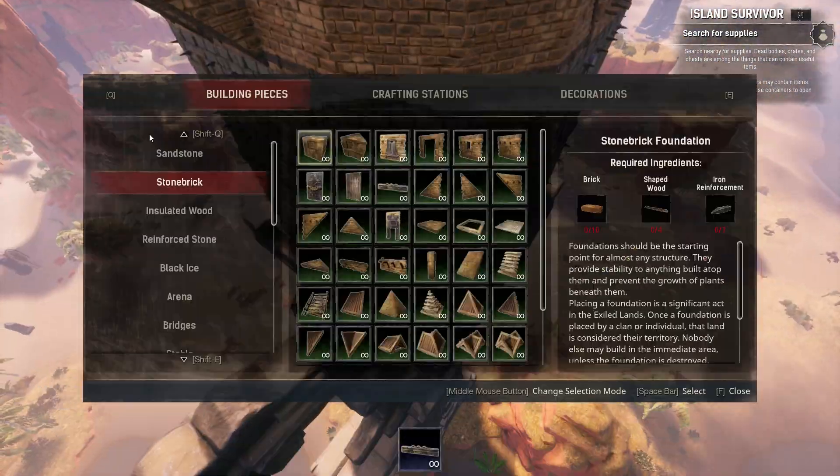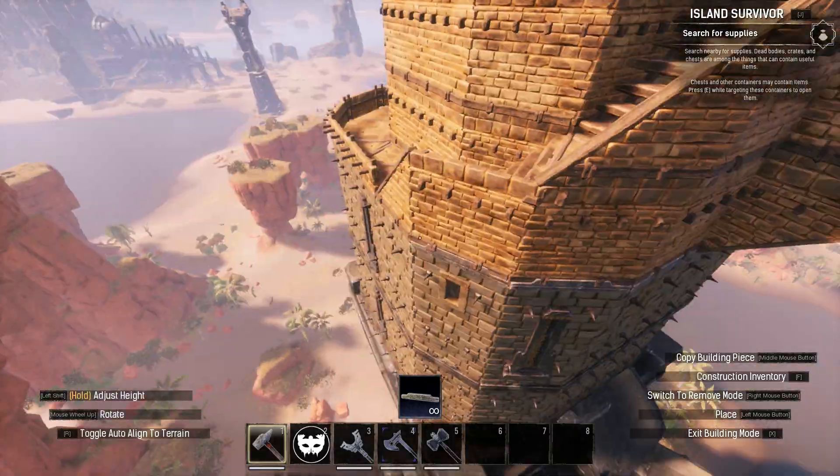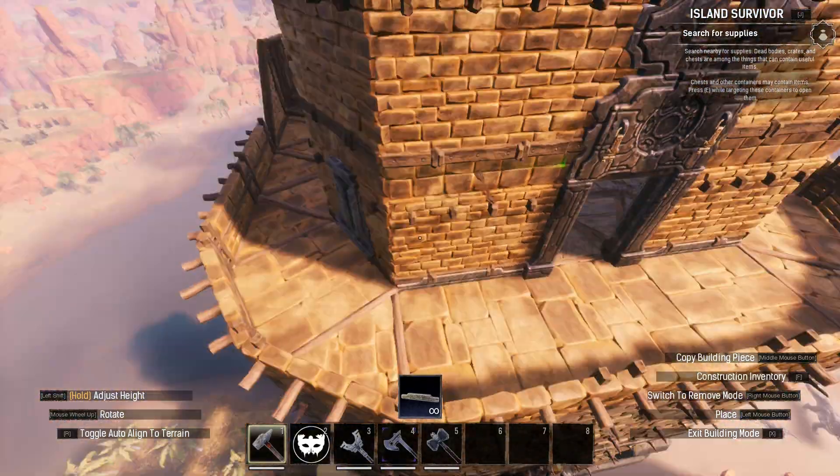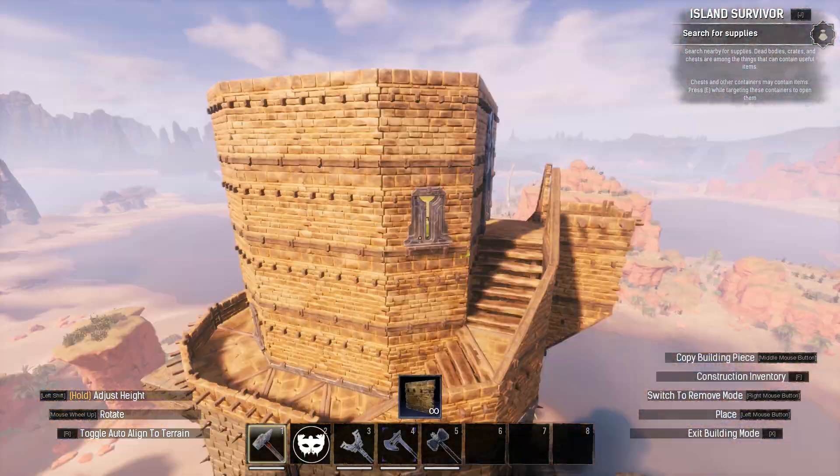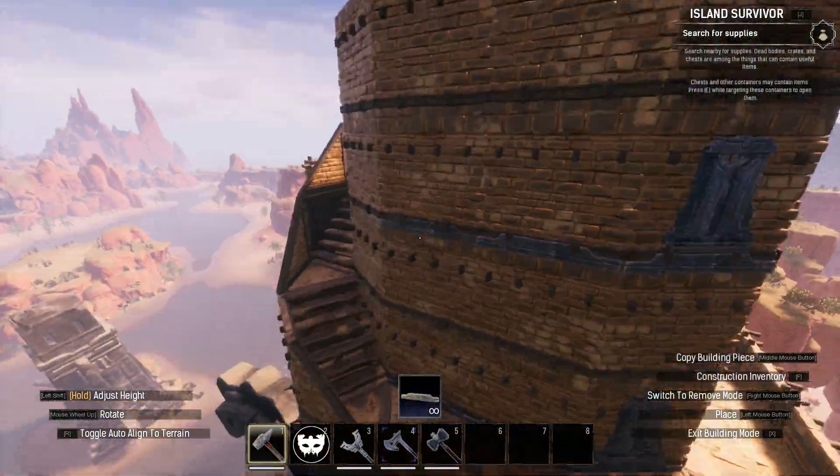I then added trims at the foot of the third floor walls and covered the top of the walls with insulated wooden ceilings again to prepare for the roof. As part of that preparation, I used stone brick walls and sloping sides to form a curved open gable roof mount.